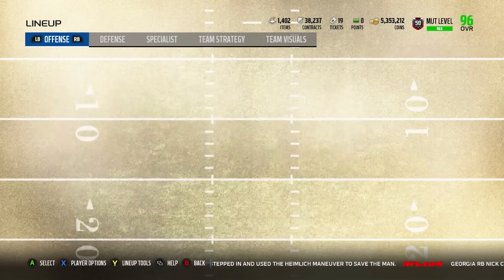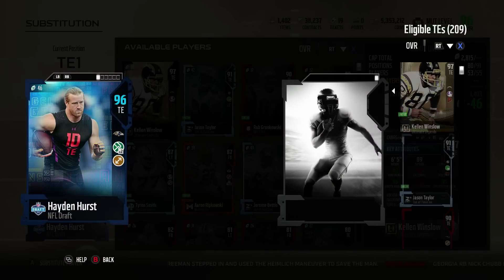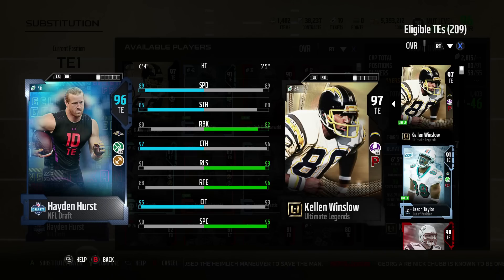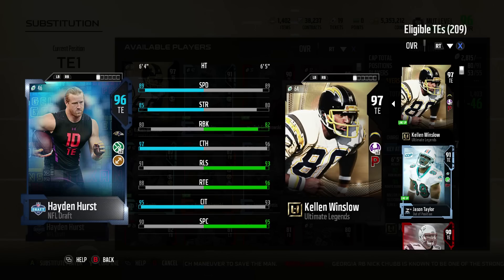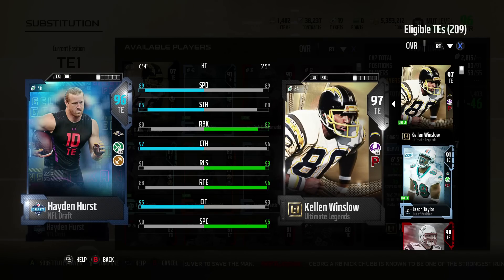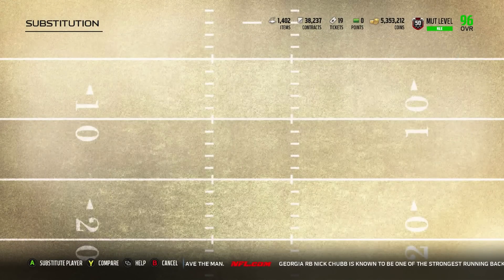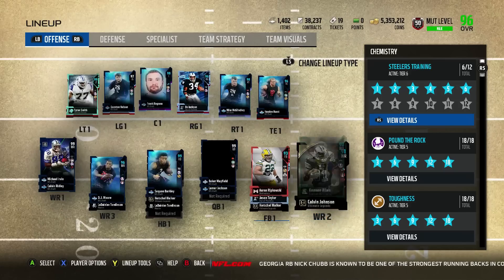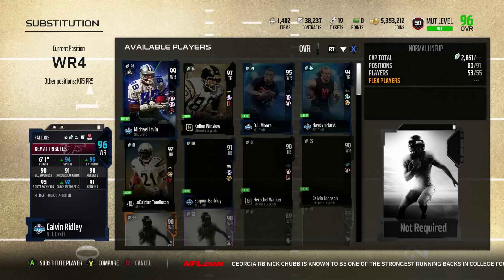Hayden Hurst at tight end — compare him to Kellen Winslow here, my backup for Pound the Rock chem purposes. Not great speed, not good run blocking. He doesn't even have the route running threshold at 91. So Hayden looks kind of like a bad tight end just by looking at the stats. We'll test him on the field and see how he plays for us, but I'm not too optimistic about the way he'll play.